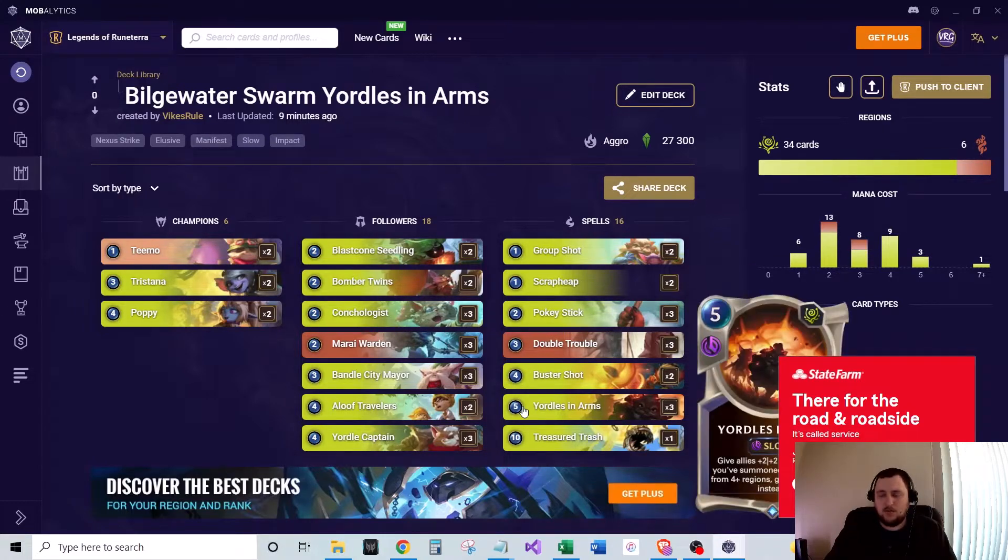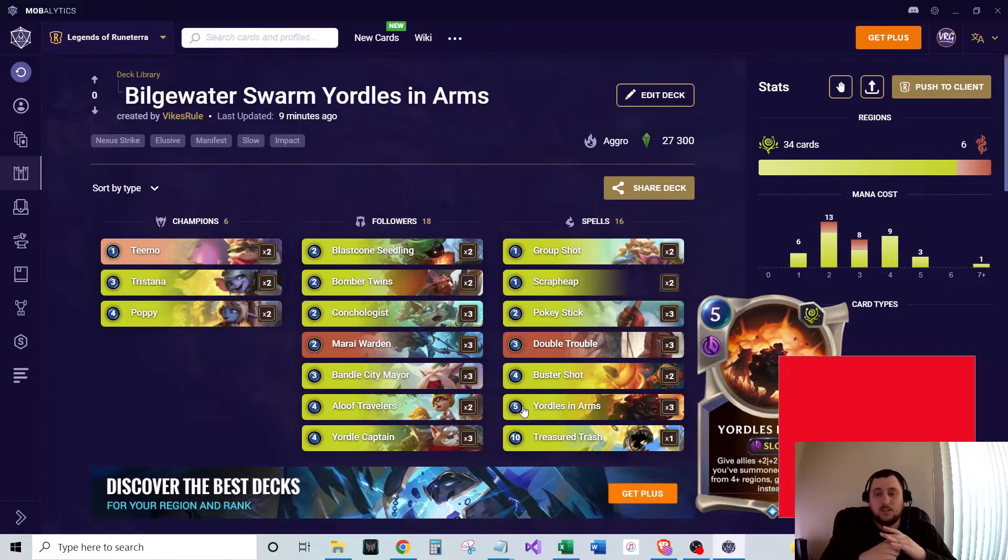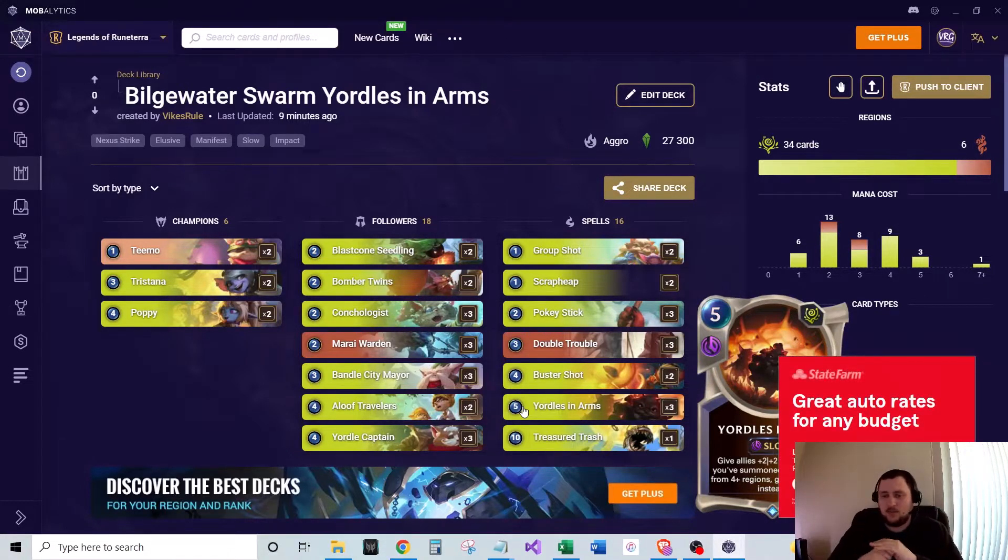We run three of Yorals and Arms. If you summon allies from four-plus regions, you get all your allies plus four plus four this round. We're very likely to have that trigger. Even if you haven't gotten the trigger, you still get plus two plus two, so it can still be used, but typically you want to wait until you've got the plus four plus four buff. That's our main win condition — getting this off on a wide board and then having either a value trade or just straight up winning.